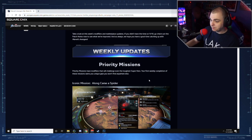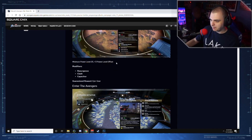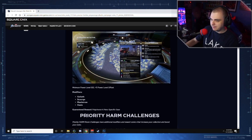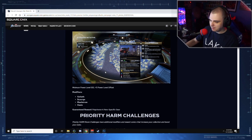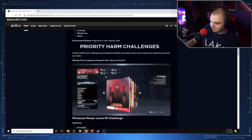Weekly updates: priority missions and modifiers that will challenge even the toughest superhero. Your first weekly completion earns unique gear. Iconic mission: 'A Long Cave of Spider,' minimum power level 25 with a plus-three offset — modifiers: Resurgent Clash, Capacitor, guaranteed epic gear. 'Enter the Avengers,' minimum power level 120 with a plus-five offset — modifier: Goliath Scourge, Maelstrom, and Oasis — guaranteed reward: Polychron and hero-specific gear.